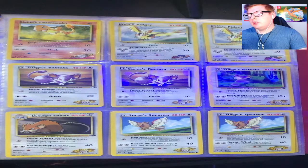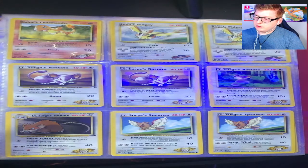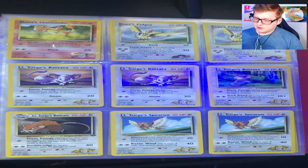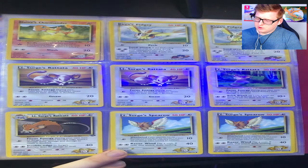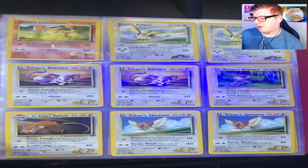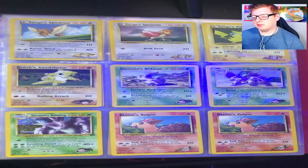So you got your Blaine's Charmeleon — great star, love him, he has such adorable art in this. Then you got Koga's Pidgey, Lieutenant Surge's Rattata in both the Gym Heroes and Gym Challenge sets, Surge's Raticate, Surge's Spearow. I don't know why they gave him so many normal types and gave Koga a Pidgey — I feel like they were kind of filling out slots, it was a weird choice.